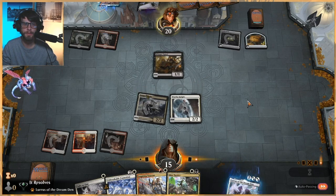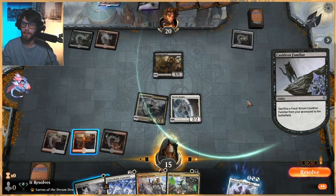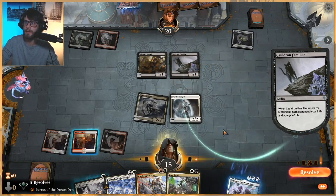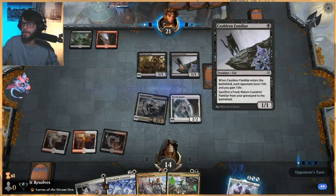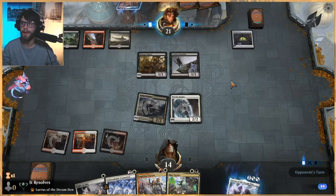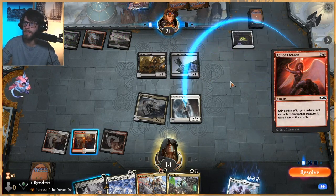Next turn we will play Veteran for sure, probably leaving up Fight as One again. If we do get another land, we have access to Dire Tactics, which would be a good stop for this — I always say copycat — for the Cauldron Familiar combo, but I don't actually think that's what we want to do.